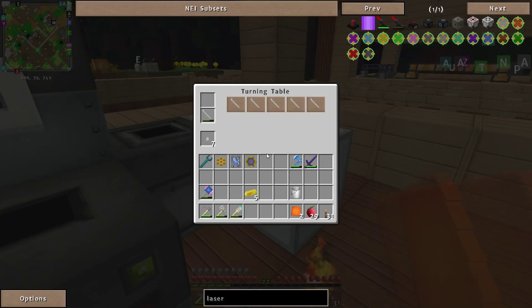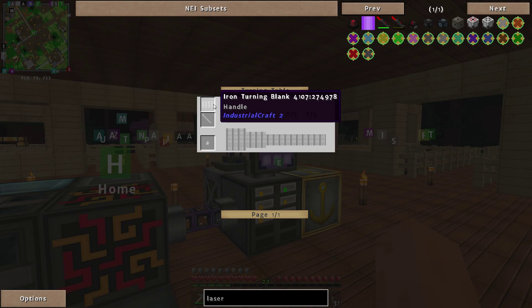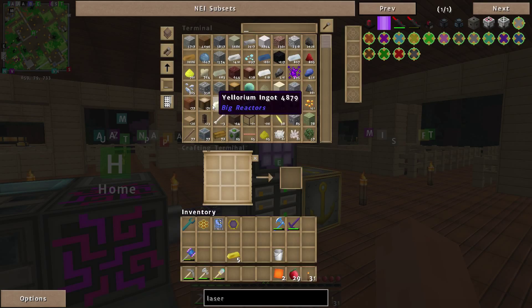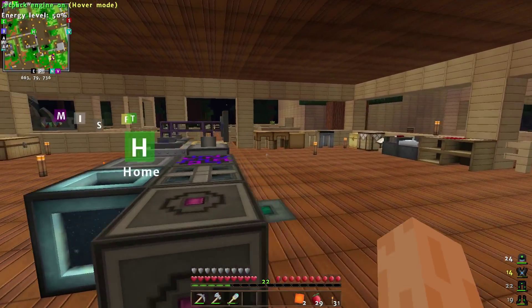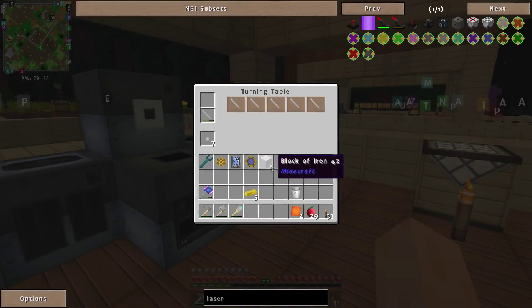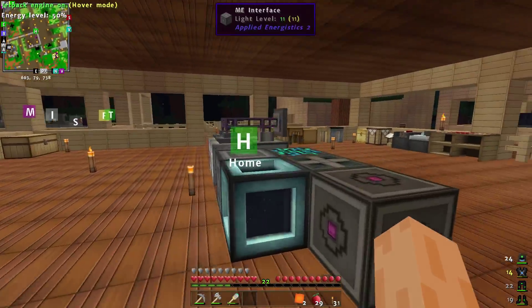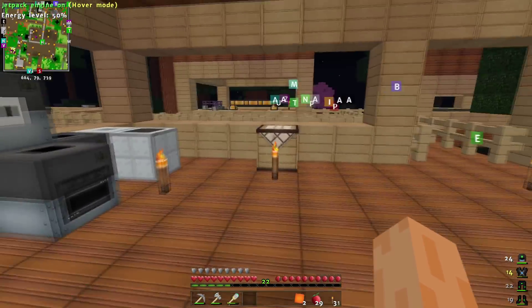We need to get started on the electric - we need to do the turning table. So I've got to remember how to do that. I need an iron turning blank. I can't remember how to do that now. I've got the lathing tool. Was it just iron? Was it like an iron block or something like that? Block of iron? No. I can't remember how this thing works. I will be right back - I'm just going to go remember how to actually use this turning table. I'll be back in a sec.